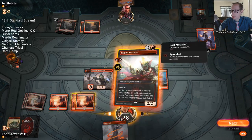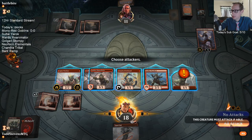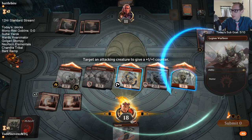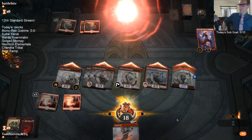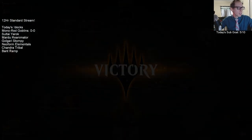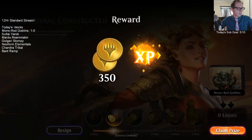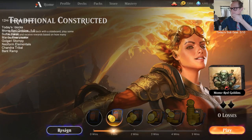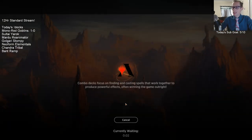Warchief — makes War Boss haste. Impressive win for the Goblins! I thought Mono Red was going to be really tough for us, especially after the first game. We got some XP. We're 1-0.